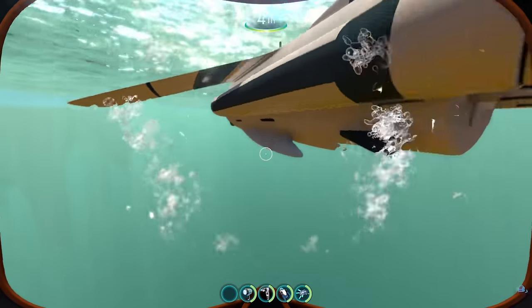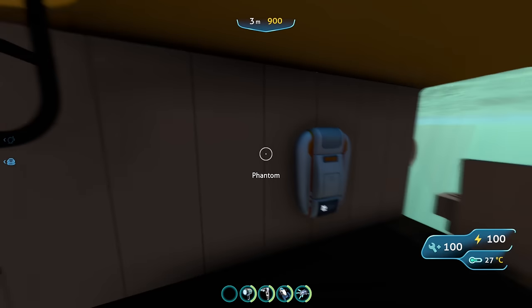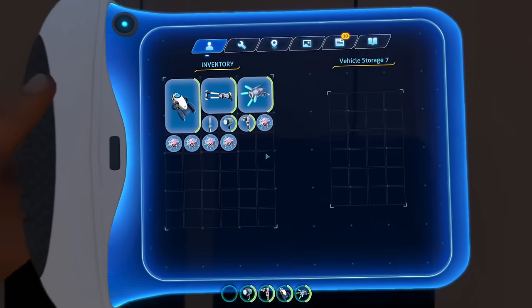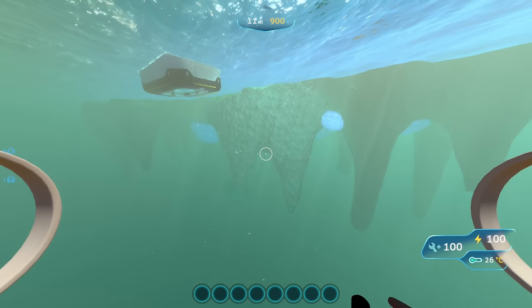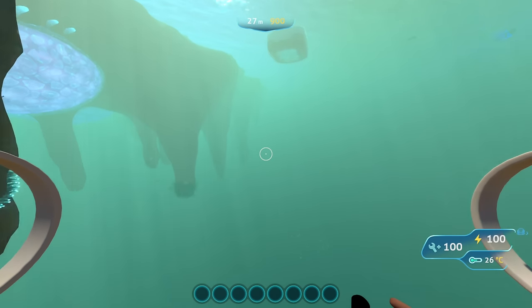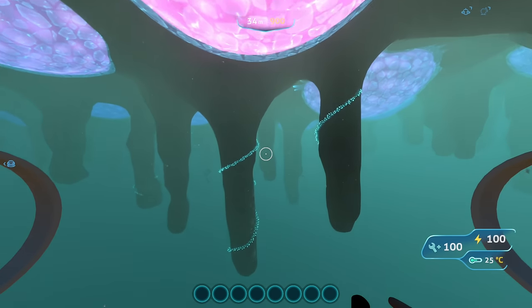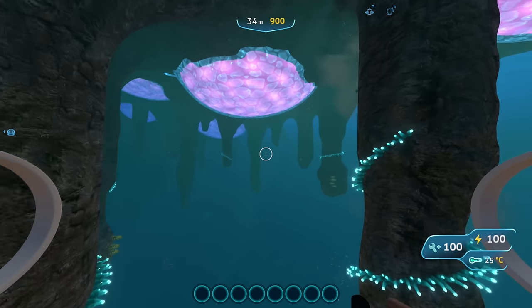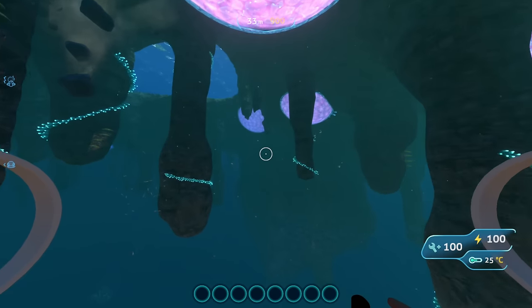It seems like you can dock something in here — we'll take a look at that later. Let's hop in. The interior is fairly barren, but you have your fabricator, your upgrades — the vehicle battery and the upgrades panel — and you even have a bunch of storage. There are a lot of upgrade slots, and it is pretty fast too. I would say this is a pretty good mix between the Cyclops and the Sea Moth.